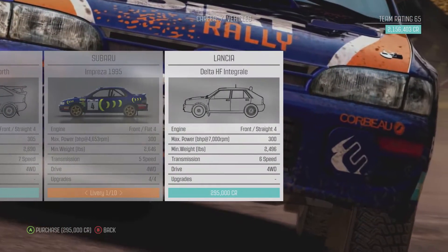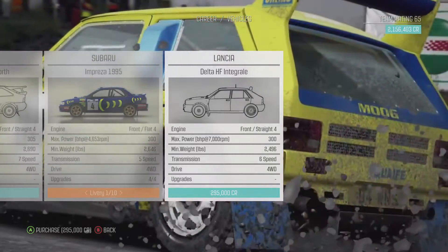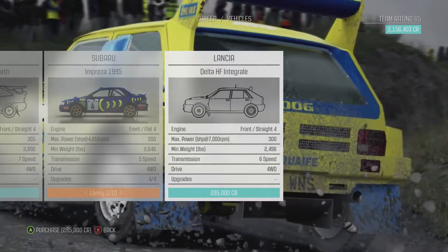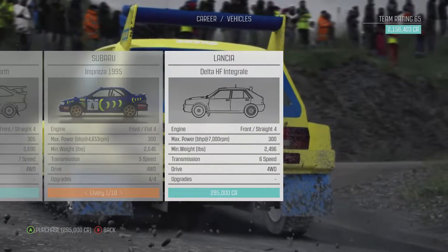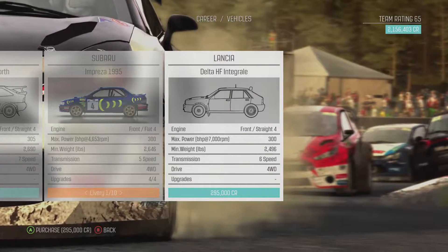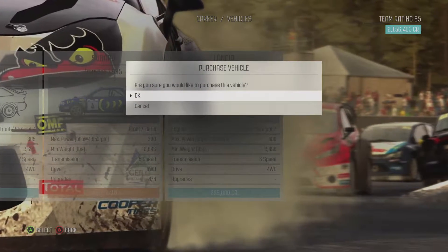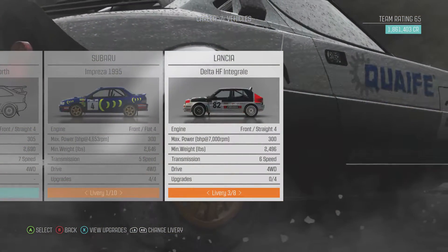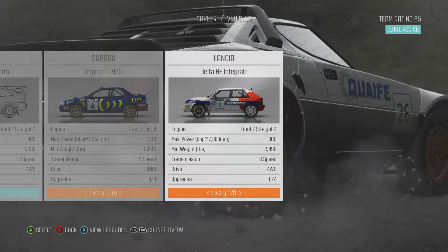And then we've got the Lancia Delta HF Integrale — 300 horsepower, 2,496 pounds, so it's nearly 200 pounds lighter than the Cosworth. It's got a 6-speed transmission and all-wheel drive. I think we'll go for the Lancia, because we've not tried a Lancia on this game for a very long time — I think since the first championship on the main series. It's only got 5 horsepower less than the Escort but it weighs a lot less, so it should be a whole lot quicker.